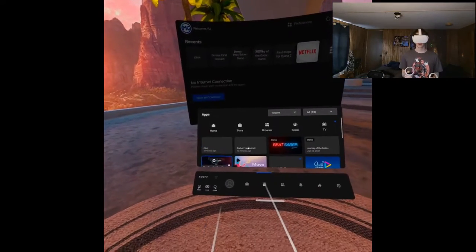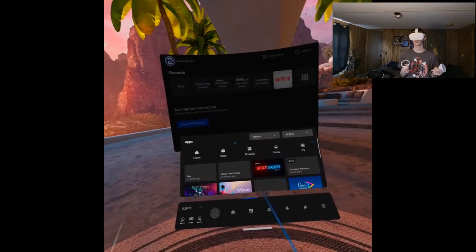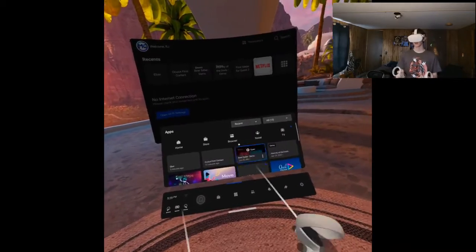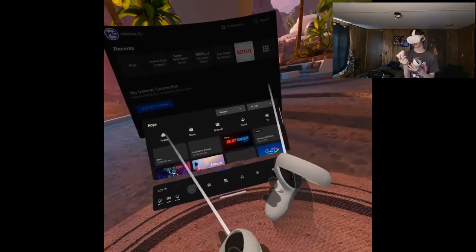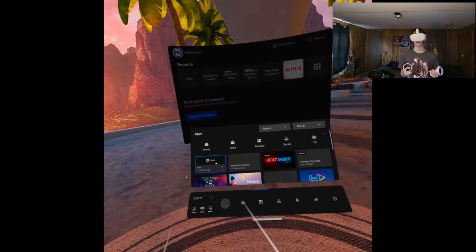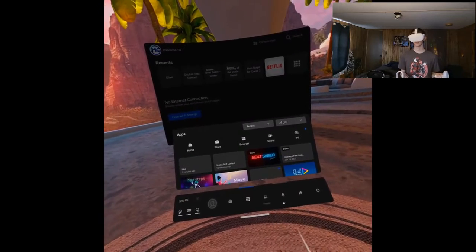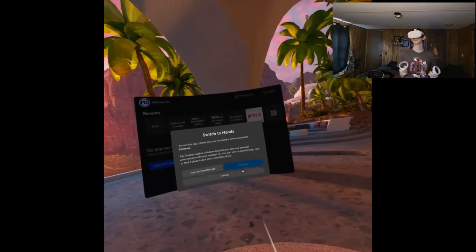I did play this Oculus First Contact, which is a little demo thing. I'm not going to redo that because it would be pointless since I've already played it. I don't have the wrist straps on my controllers right now because the game I'm about to play makes you use your hands instead of controllers, so I can just put my controllers down. We're going to play Elixir. I have no idea what it is other than you just have to use your hands.